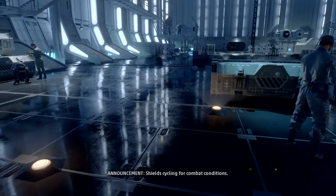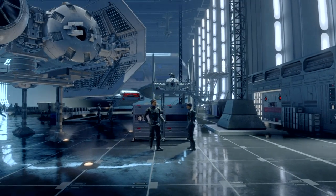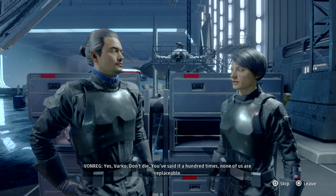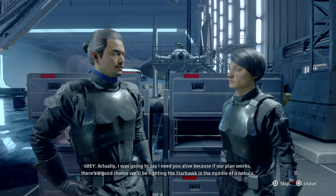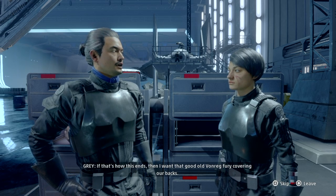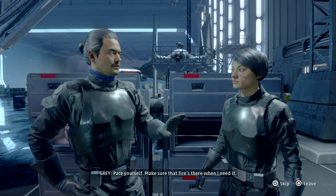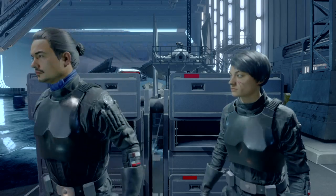Let's talk to a few more people and do the mission. Looks like we only need to talk to Grey and Vonreg. 'I don't know how you can be so calm.' 'I've never been more ready for a mission in my life.' 'Good, ride the adrenaline, but remember — none of us are replaceable.' 'Actually I was going to say I need you alive, because if our plan works, there's a good chance we'll be fighting the Starhawk in the middle of a nebula. I want that good old Vonreg fury covering our backs.' 'We came so close at Nadiri and they slipped through our fingers — not again, not today.' 'Can we just get started?' 'Yeah, let's go.'